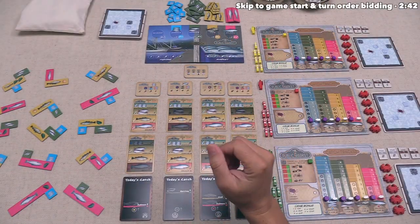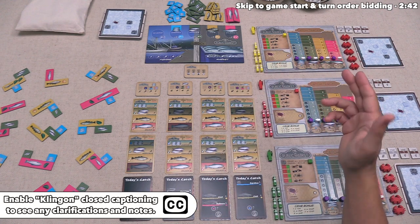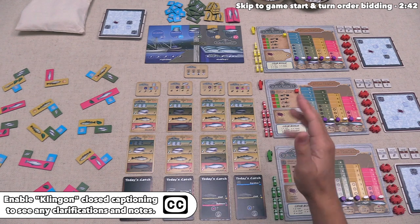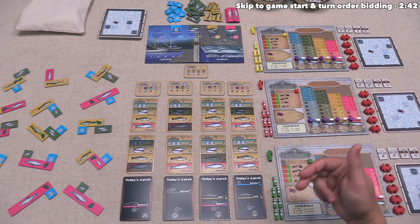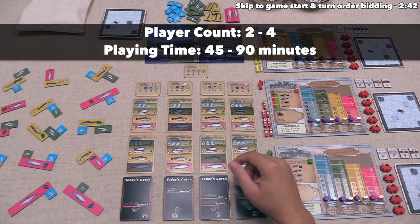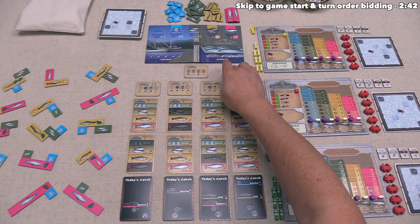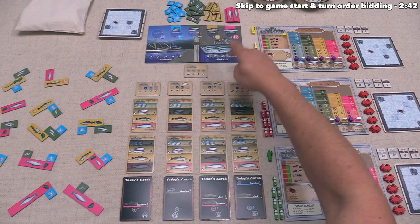The game is fully set up and ready to play for our three players. At the start of each round, players bid for turn order, and then each player in the new order will either go fishing or go to the public market. When you go fishing, you gather one of the large fish tiles.